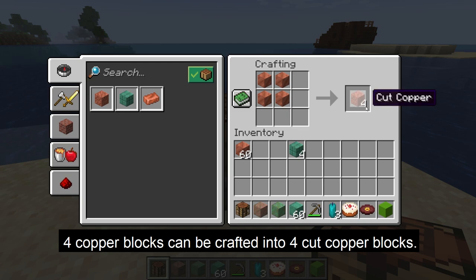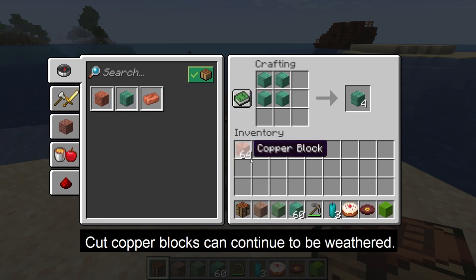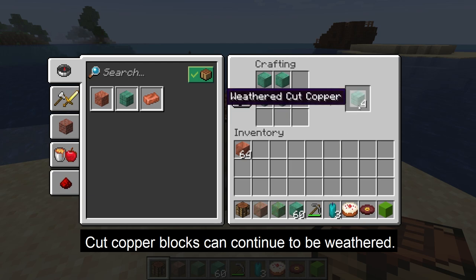The copper blocks can also be crafted into cut copper blocks that look similar to stone bricks. The crafting recipe is 4 copper blocks crafted into 4 cut copper blocks. Weathered copper blocks can also be crafted into weathered cut copper blocks, and cut copper blocks can still continue to be weathered.